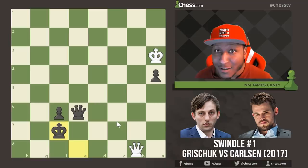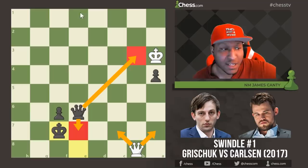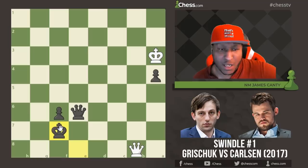With this passed pawn, black has a huge chance of winning. After a lot of checks, the king moves around, we go back to the back rank — and he resigns. He resigned right here because there's no way to stop Queen g6 check, and Queen e7 check. If you check me anywhere, I'm going Queen e7 and this is elementary — an easy win from here.